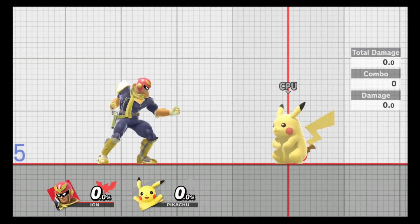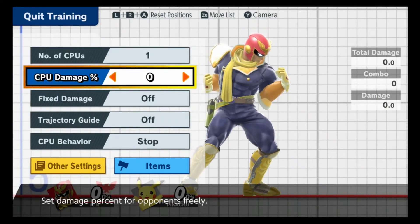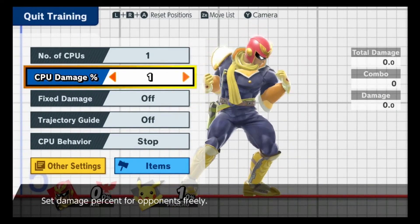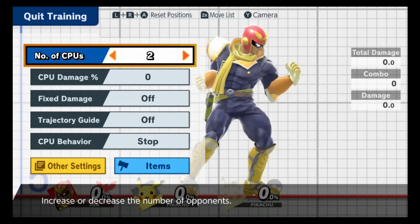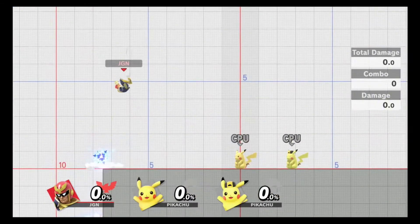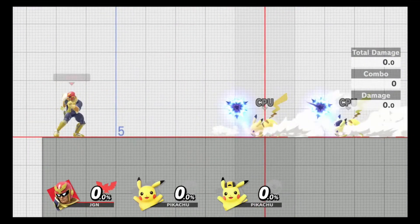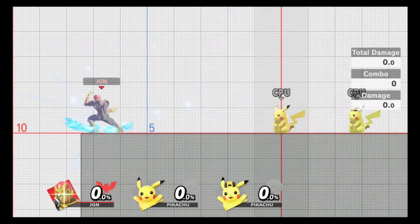The only way to improve your parrying ability now is to basically go back to Pikachu. You can start over with Falco or Fox, whoever you really want, but I choose to go back to Pikachu and set multiple different CPUs. Start with two, see if you can do it easily, and set the behavior back to neutral B. Now you have two coming at you at once and you'll see you can do it twice in a row, again and again.